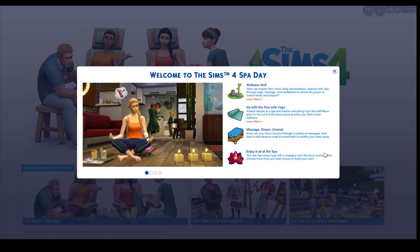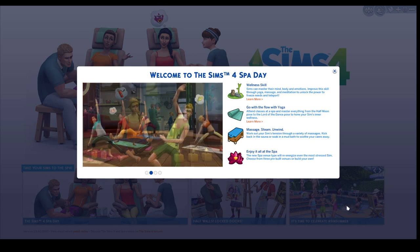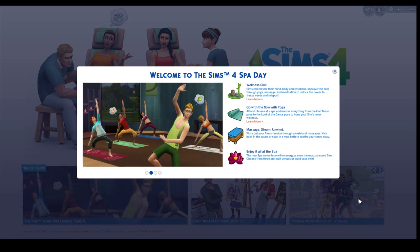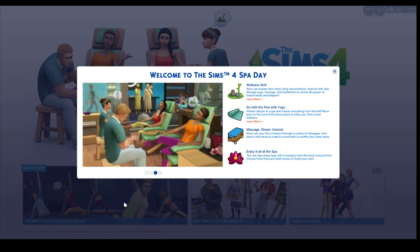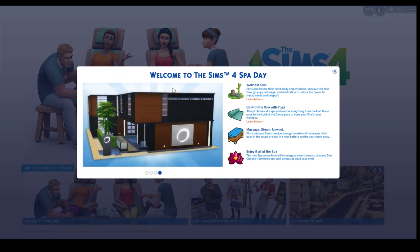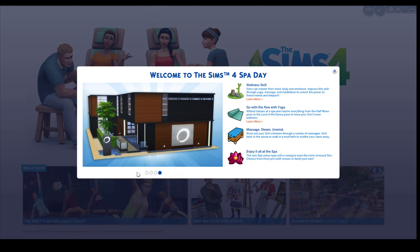Basically what's going on in this stuff pack is you can go to a spa with your sim, you can build spas, get a hot stone massage, meditate or exert your sims with yoga, woohoo in a sauna, have a mud bath or a bath with aromatic soaks with rose petals, or get a hand and foot massage in a new chair. There's just so much in this that I'm really excited to see, and this build looks pretty awesome.